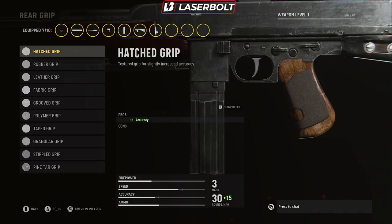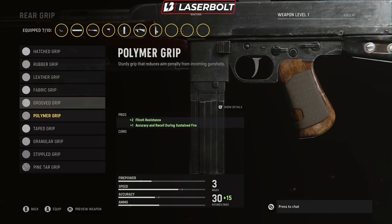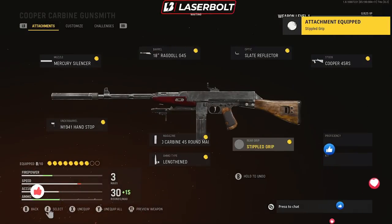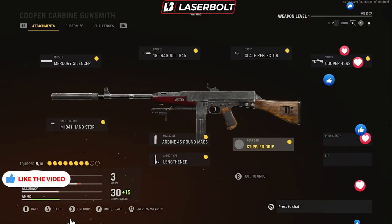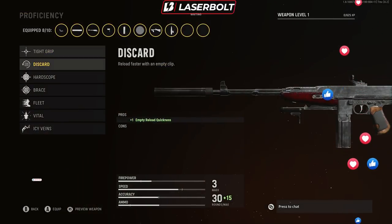For the rear grip, there are multiple ways to go depending on what negatives you need to offset. We have a lot of negatives on accuracy and recoil control, so I think Stippled is the way to go. You get recoil recovery, which brings the gun back into your line of sight, plus initial accuracy on recoil — making this weapon very stable when you're using it.